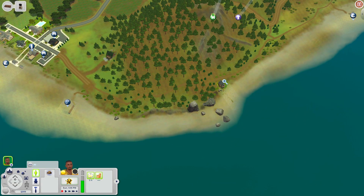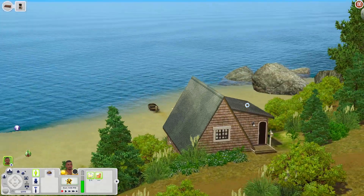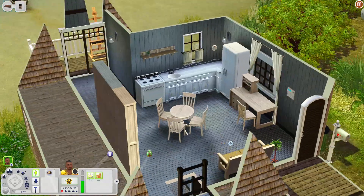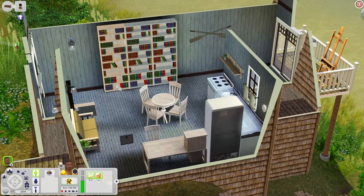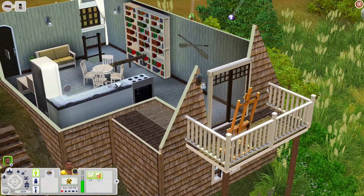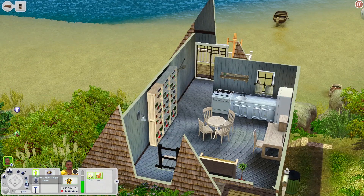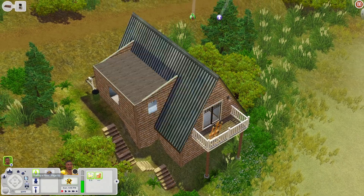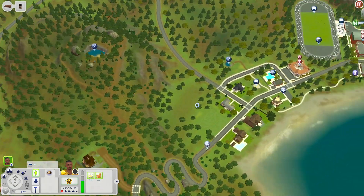Let's look at two more houses. This A-frame house is right on the cliff and it's so nice. Inside you have a computer desk, kitchen, table, bookshelves, a place to sit, and a little balcony with an art easel where sims can paint and look out at the ocean. Down below there's a bathroom and a bedroom with a dresser and nightstand. It's essentially a one-bedroom house and it's really cool.